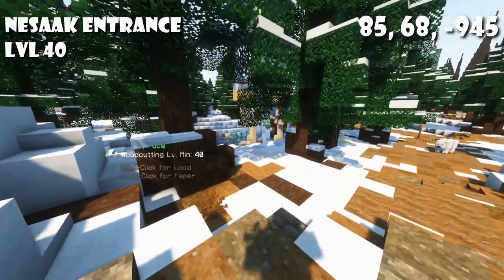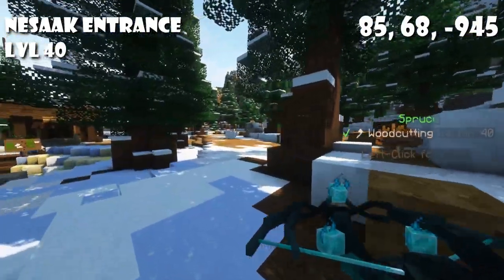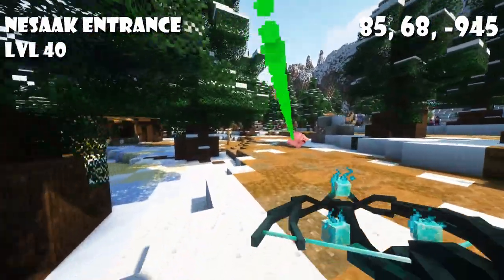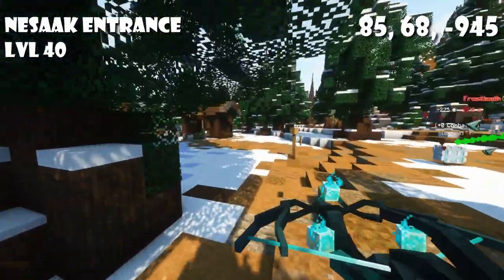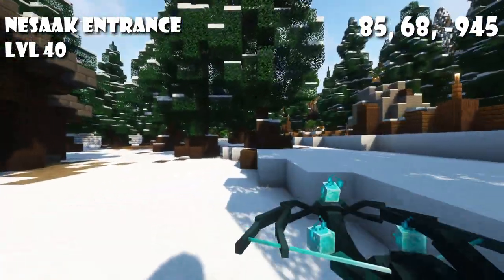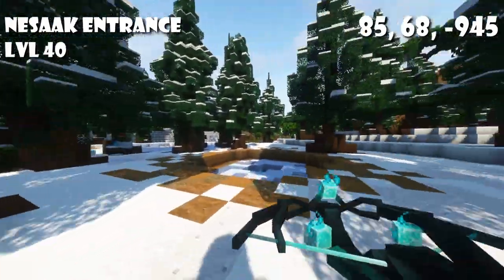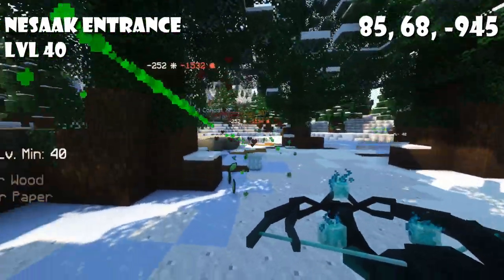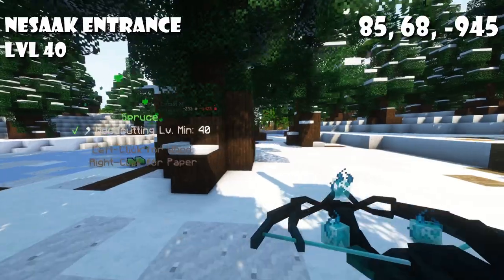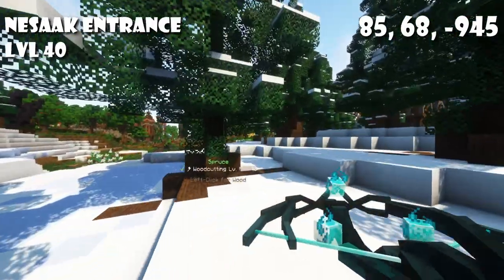For level 40 we have this spot of trees right outside of the Nesak entrance and right by the sea skipper. It's quite close to Nesak so repairs are close. Mob wise, some mobs do spawn around in the forest but not too many and they're not too annoying. They can aggro on you when you walk between trees but it should generally be fine.